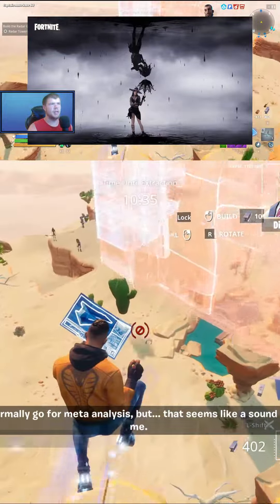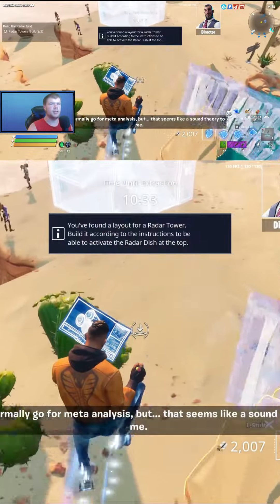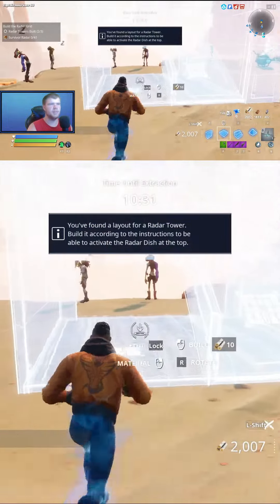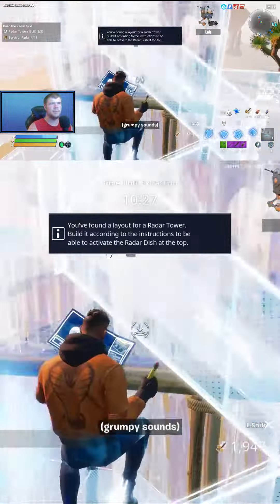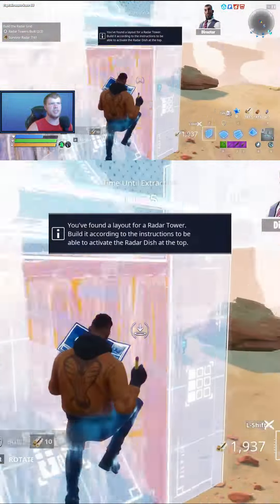You also get V-Bucks, Save the World, and the Battle Pass. If you already own the Battle Pass, you get 950 V-Bucks — so 1,950 V-Bucks total. If you're already on this Crew Pack, you'll get that now, and then when this Crew Pack comes out you'll just get the skin.